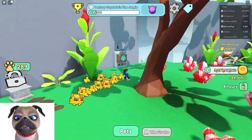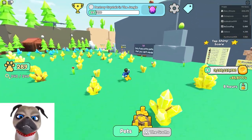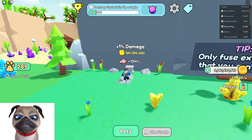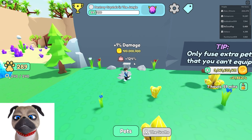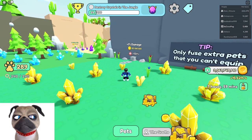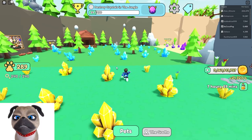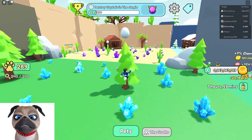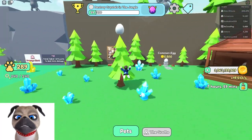Before we leave I'm going to do more damage upgrades — two times, maybe three. I'm at 124% now, pretty good. I'm going to leave three billion coins because I'm going to be opening a bunch of prodigious eggs, hunting some shinies, and getting lots of mythical stones.